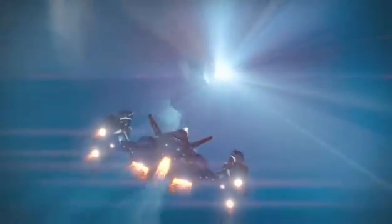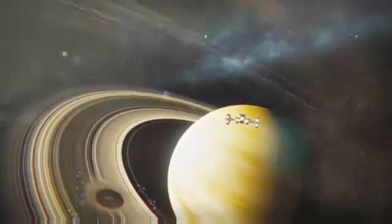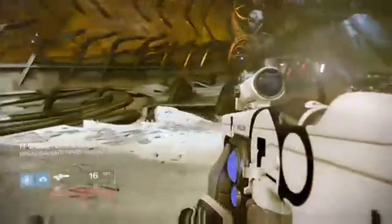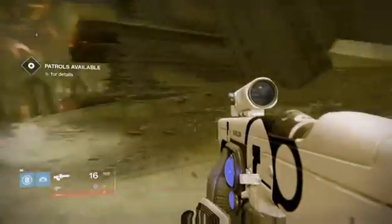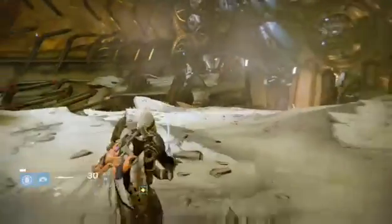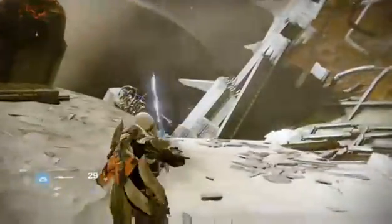I've got about 15 to 20 minutes before I need to pick up my woman — cooking some hot dogs tonight with my hot dog toaster, pretty excited. New way of obtaining gear: strikes offer strike-exclusive gear, crucible-exclusive gear, Prison of Elders exclusive gear. Strikes are going to be pretty close to end-game gear, I believe. Unfortunately, swords do use heavy ammo.